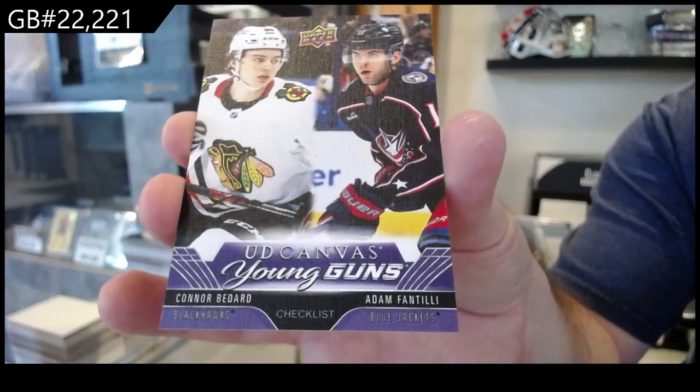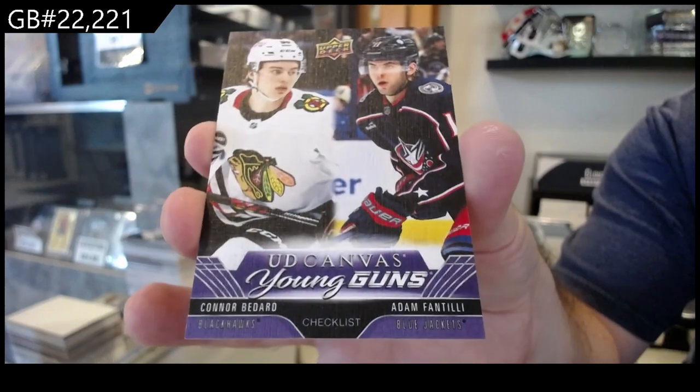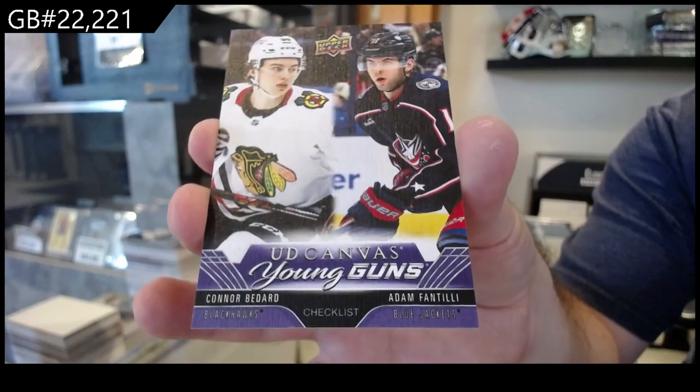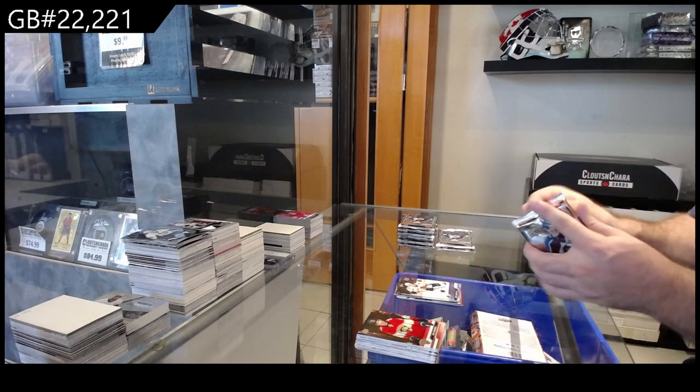Bedard — Fantilli. Fantilli is on the left and right of both the Young Guns checklist and the Canvas, so whoever's got Columbus is getting one of the two.